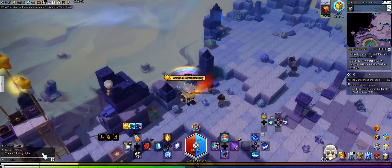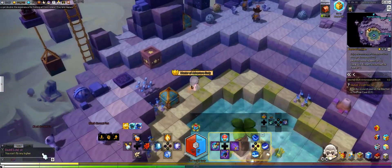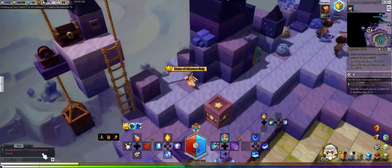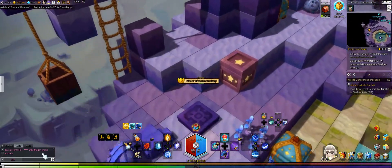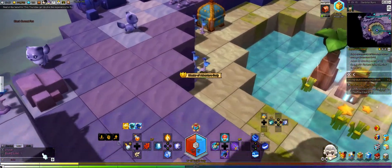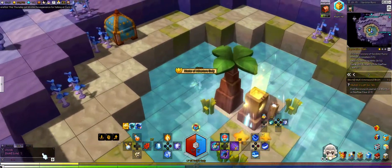The fifth and final chest is in the water right here. Come over here, drop down, turn around, go all the way through, and it'll be right there.